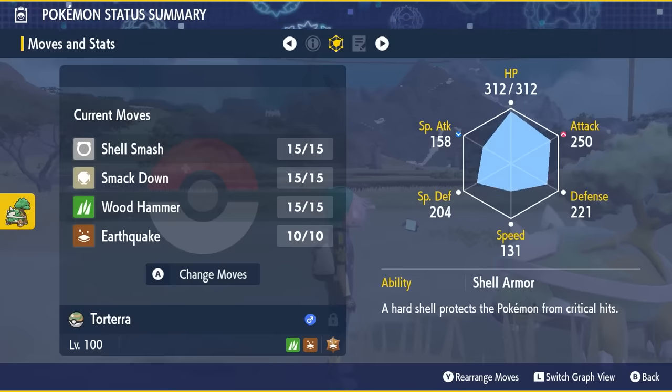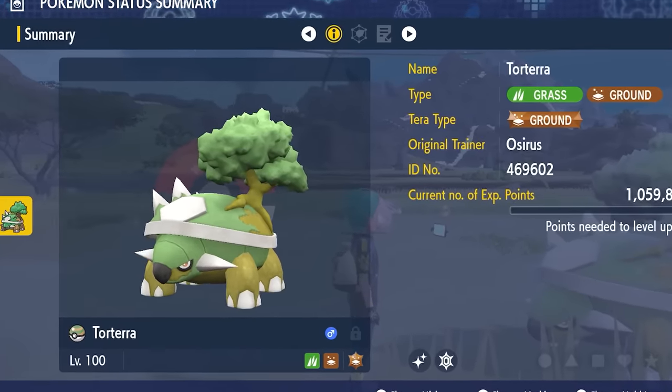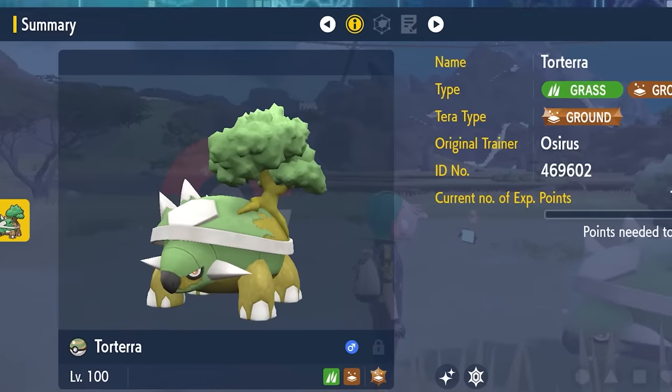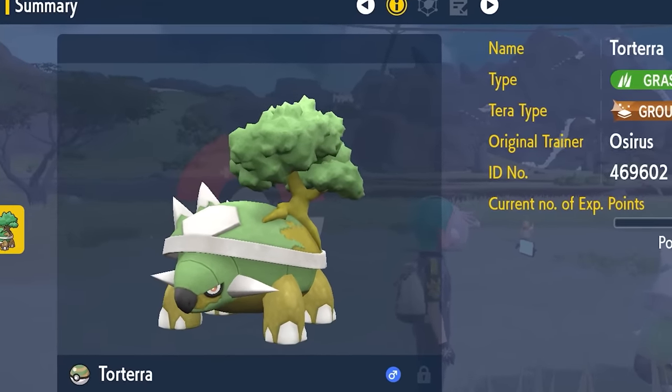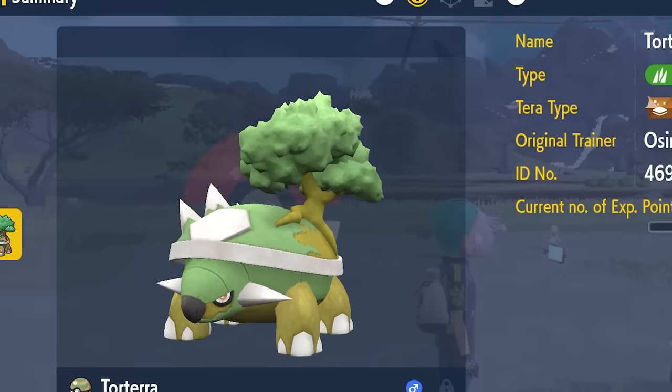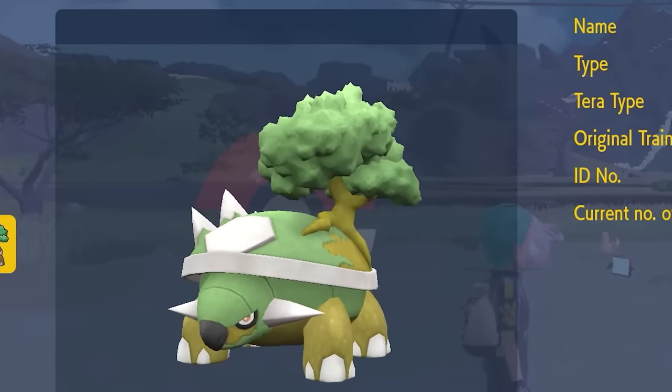That's about it for Torterra's coverage. This makes life a lot easier for Grass types coming into this raid, as they'll have a resistance to Grass and Ground type attacks, and there's no worry about Bug or Poison type attacks because Torterra doesn't get access to them.